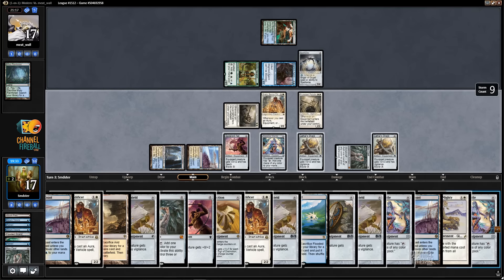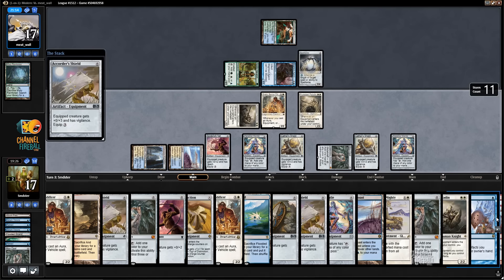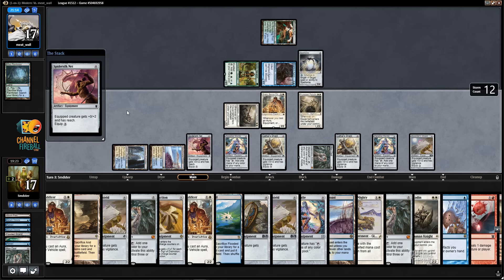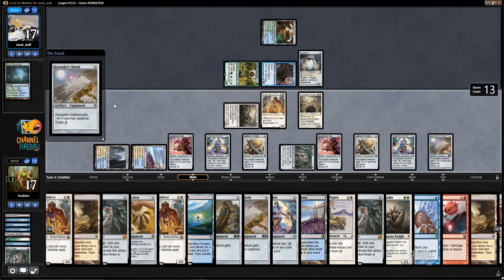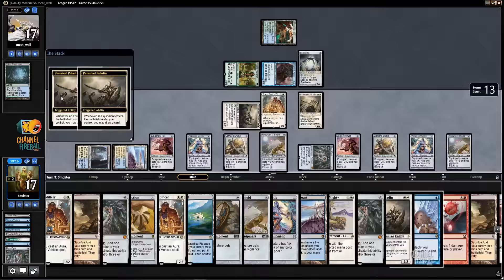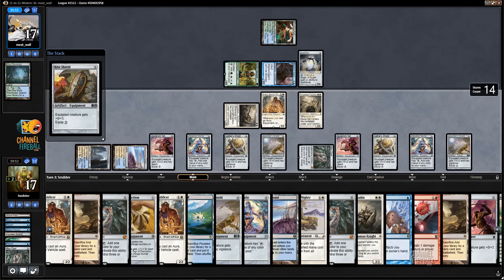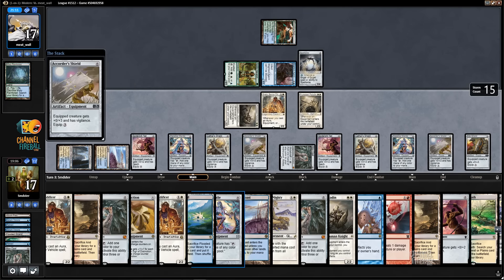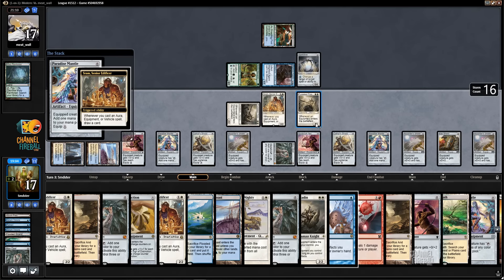So now we have to pay some attention to make sure we don't deck ourselves. It's not very likely. Okay, we found the Opal — we found a Retract and the Opal, so we found everything. We've got it all. There's the Grapeshot. But we're currently only at 12 spells. So I'm actually going to stop drawing too many cards with the Puresteel — might as well always know. So now we're up to 14.